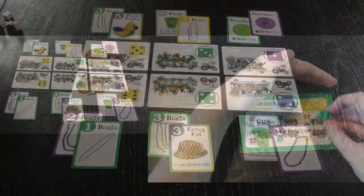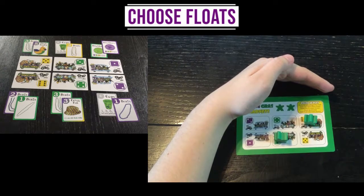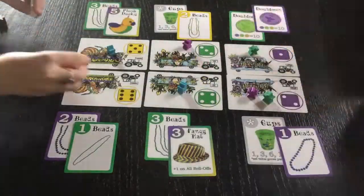First, spot the throws you want to catch. On your player card, put your meeples on those float positions. Your hand is great for hiding them from other players. When everyone has chosen, reveal your floats and walk your meeples up to the parade.